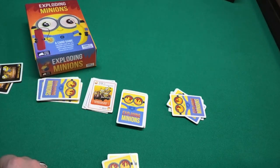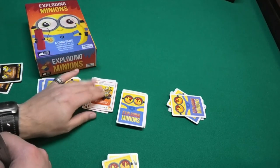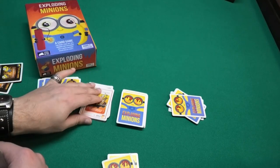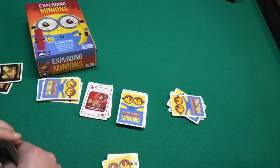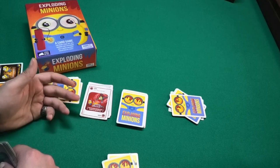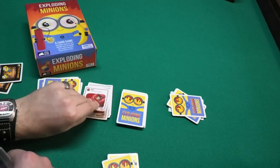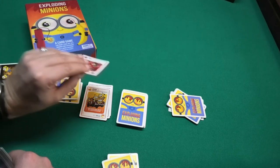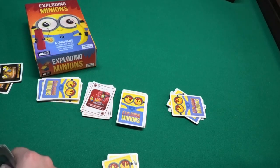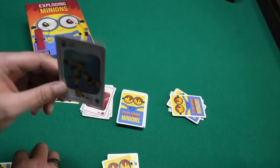You might have a 'Nope' card, which cancels the last played action card. So if you're being attacked, you can play a Nope to cancel it. This is the only card you can play on another player's turn. However, another player can Nope your Nope card, making it a 'yes' — so two Nope cards cancel each other out and the original action card activates anyway.